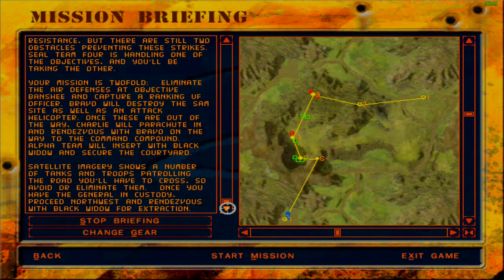Bravo will destroy the SAM site as well as an attack helicopter. Once these are out of the way, Charlie will parachute in and rendezvous with Bravo on the way to the command compound. Alpha Team will insert with Black Widow and secure the courtyard. Satellite imagery shows a number of tanks and troops patrolling the road you'll have to cross, so avoid or eliminate them. Seems like a pretty difficult mission — I would be surprised if this is not the final mission.